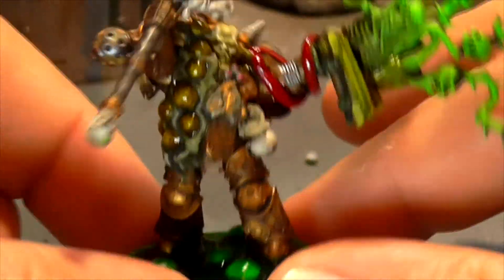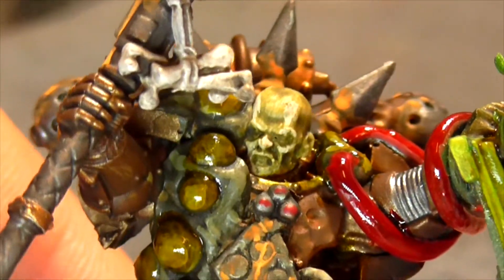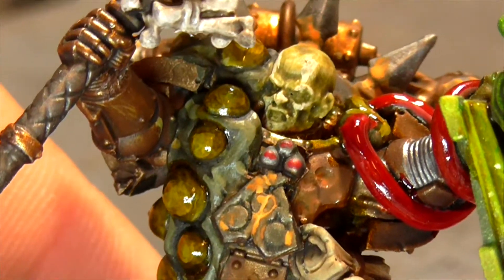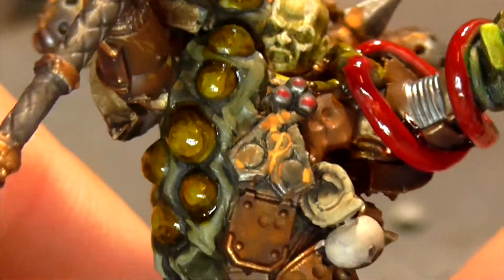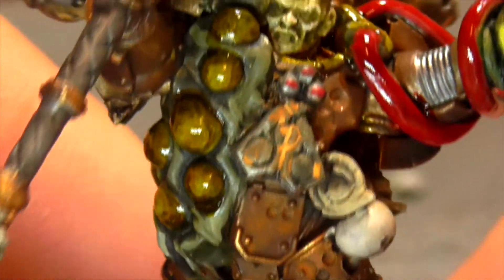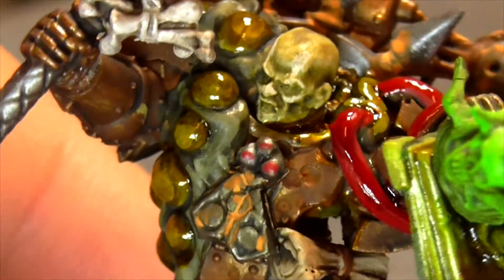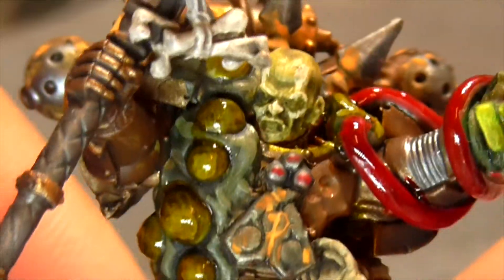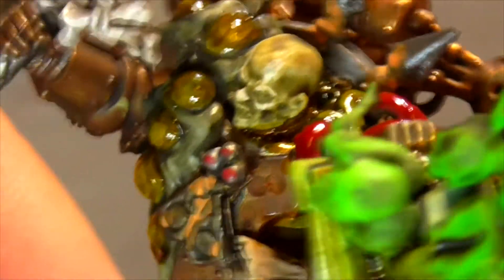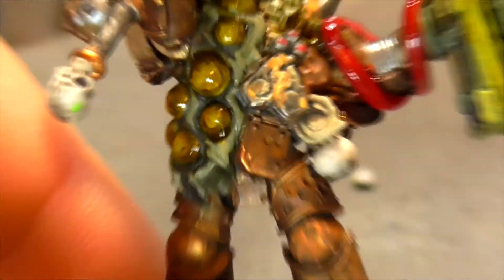I went for a bright green for the manifesting psychic powers then toned it down with Athonian Camoshade to make it look more Nurgle-y. The beard-like element is from the big tree man model from Games Workshop - I clipped the leaves off so it looks like thorns with warpy skulls. The two skeletons are from the Dryad sprue. I made the book pages look all pustulent and rotten, like a decaying tome. The staff top is from the Skaven Plague Monk sprue with some Nurgle-y rotted skulls. I went for a zombie-ish green face - fitting since he's half dead and half gribbly.